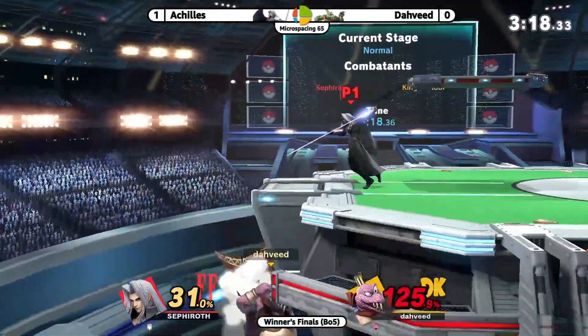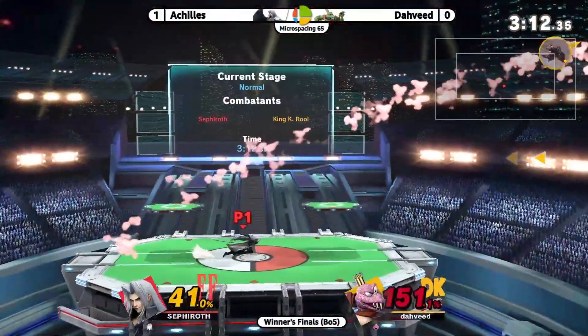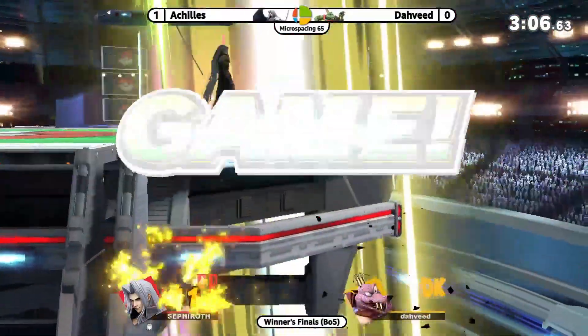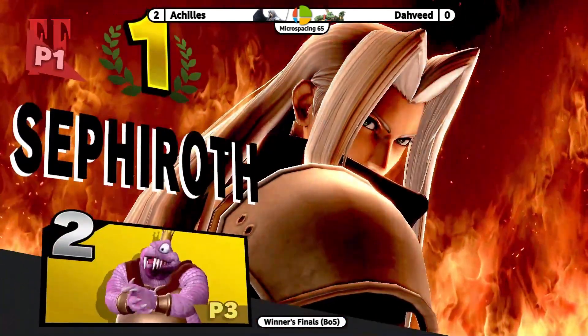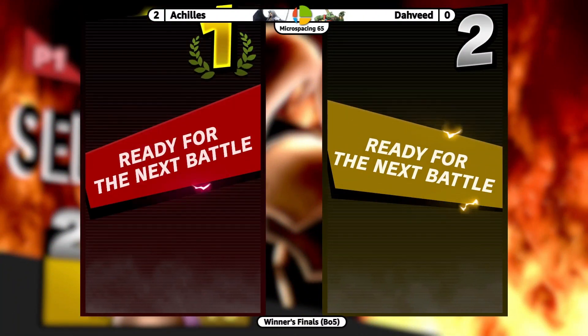He gets up into the megaflare there. Wow, what a ballsy counter, but it's gonna work out — has the orbs on him so he gets to punish the octa slash. Not enough — fake kill screen here. He's going low but gets pineappled — got stuck underneath the stage. It's really hard to see because the gigaflare is so bright going up. Dahveed just losing stocks to really unfortunate situations, but now Achilles is up 2-0.